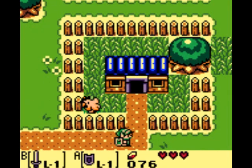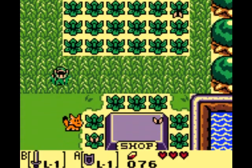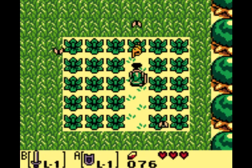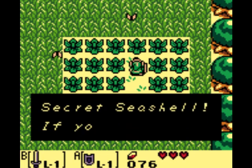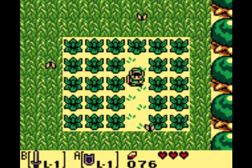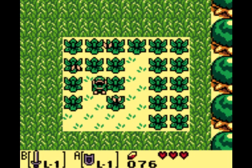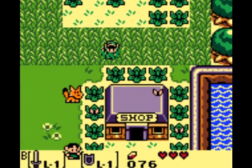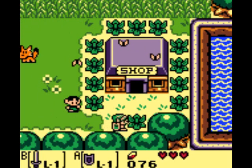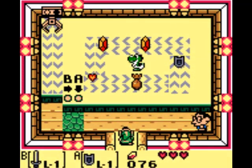We're going to want to head east here to this field. Hopefully I can remember which one it's in. I think it's this row — here we go! We get the first secret seashell. There are 26 of them in the game. You don't need to get all 26, because getting all 26 doesn't get you a reward. You get a reward for getting 20 though, so you're going to want to get 20.